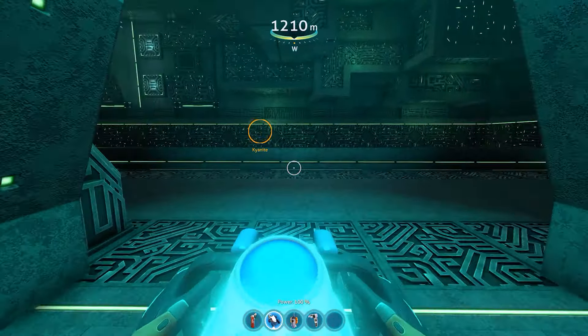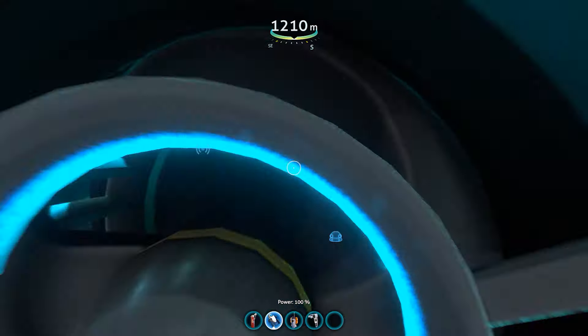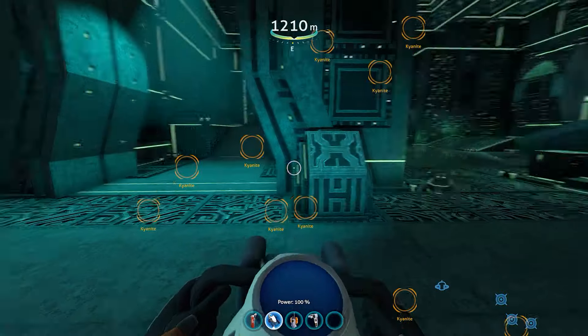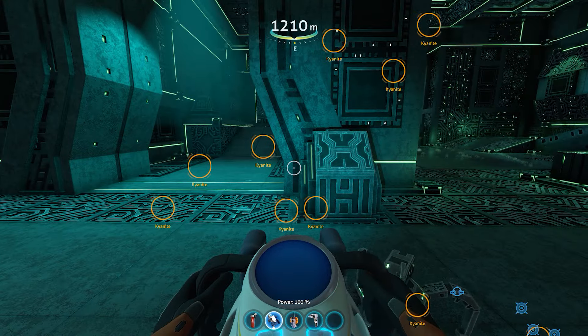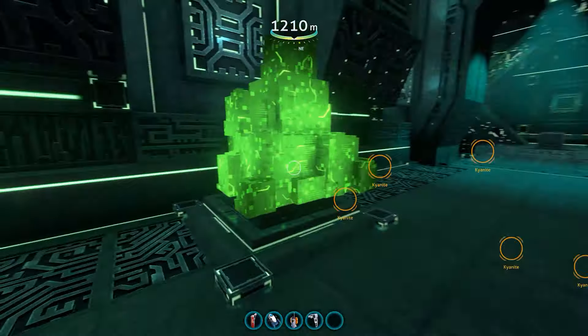You're going to have to have progressed further in the game to get to this point, just because you're going to need the prawn and you're going to need the cyclops. Make sure you make an extra purple tablet, otherwise you're going to get all the way down here and be bummed out after spending all this time getting here.